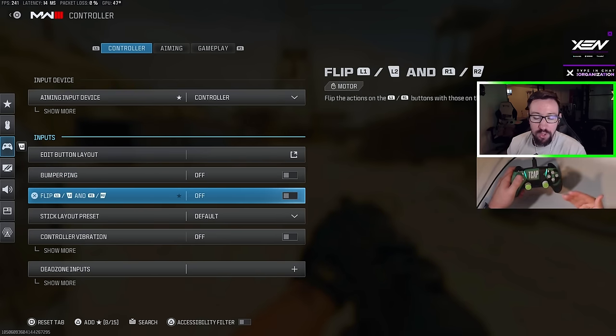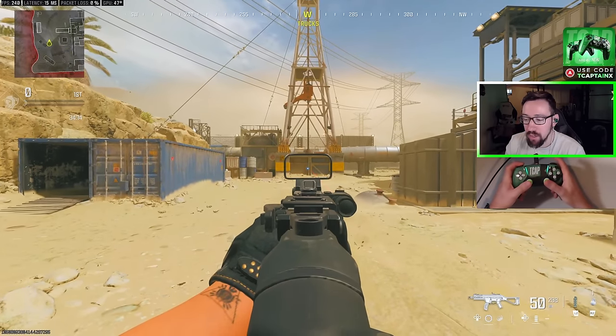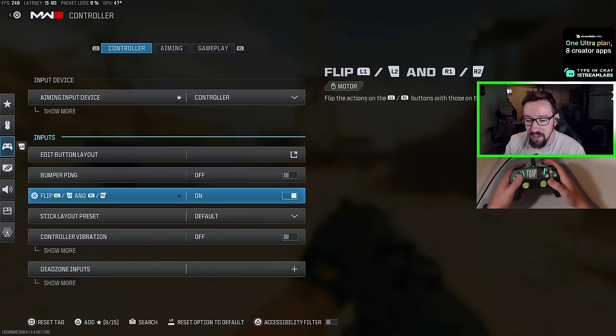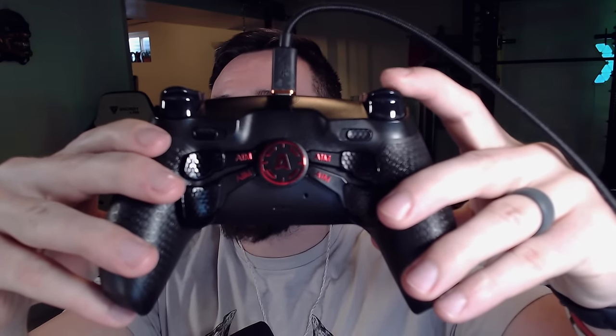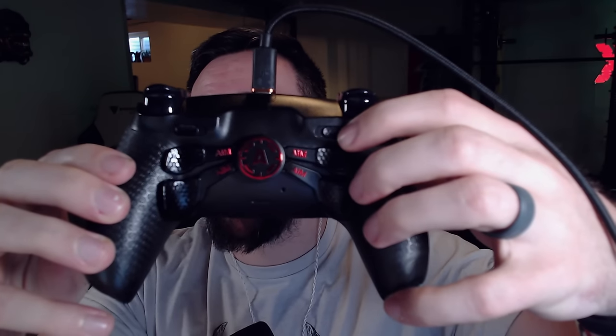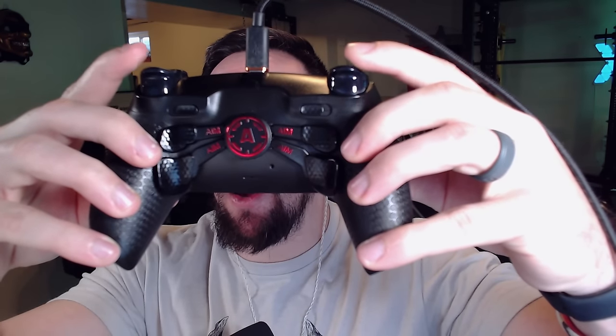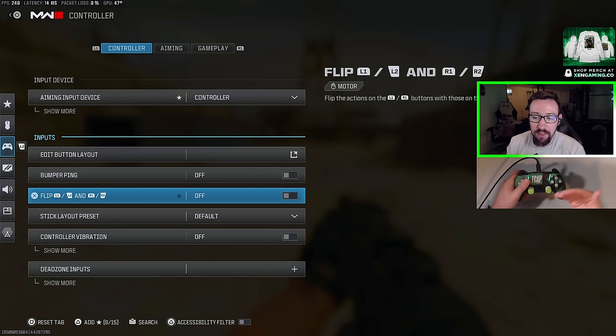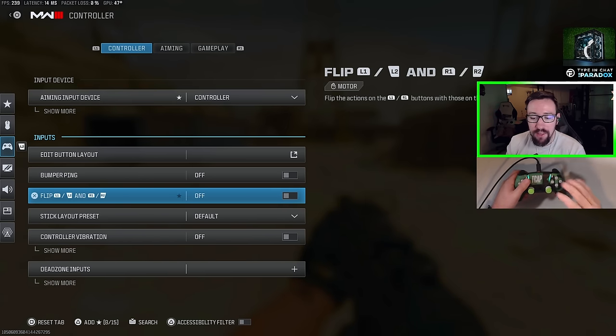For flipping L1/L2 and R1/R2 — if you're on a completely normal controller without digital tap or mouse-click triggers, I definitely recommend turning this on so you aim with L1 and shoot with R1. It's faster than pulling the full L2/R2 triggers. However, I play with this off because my AIM controller has digital tap triggers — essentially a mouse click — which are very fast and responsive. Digital tap triggers are especially beneficial for semi-auto guns.